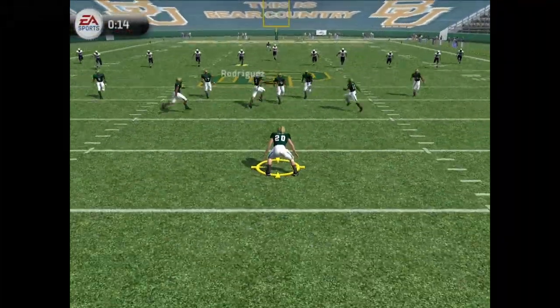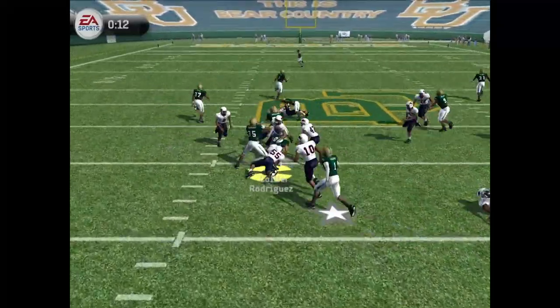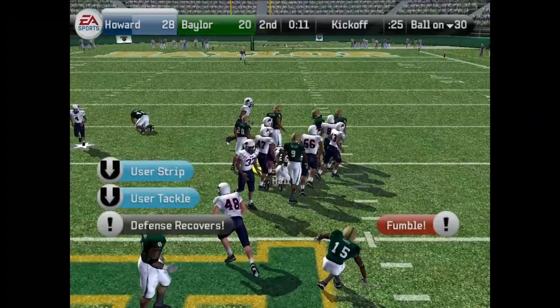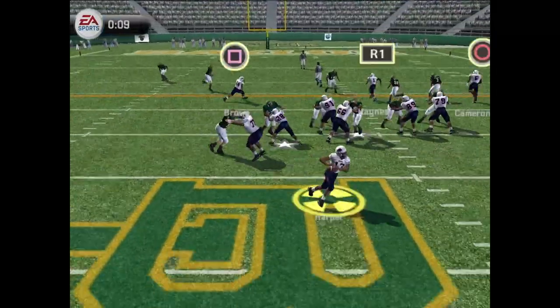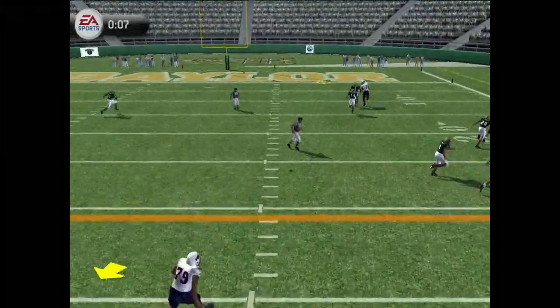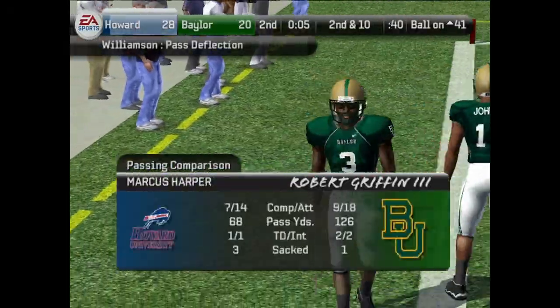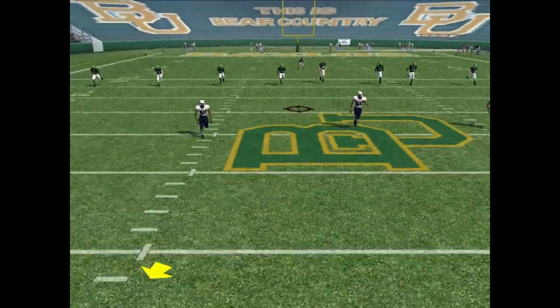Howard kicks the ball off, 14 seconds left in the first half. Baylor will field it — big tackle but he fumbles it, loses the ball. Howard recovers at the 41-yard line, 11 seconds left. What will we do with it? Harper drops back, he's got a man — and it's dropped. Cameron almost had a chance to send us up going into halftime, but we'll get the ball to start the third quarter.